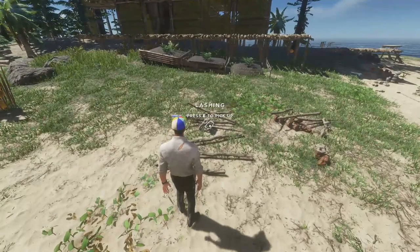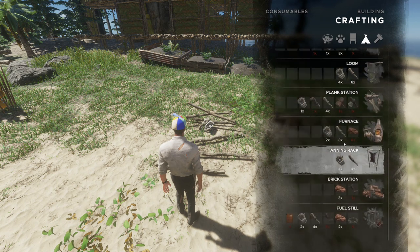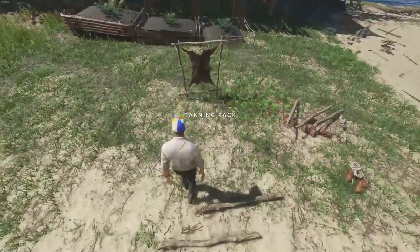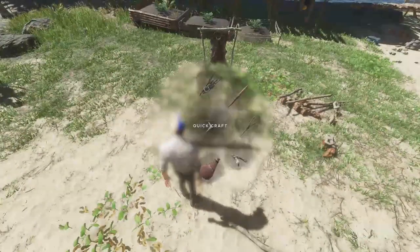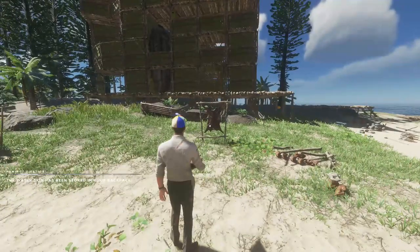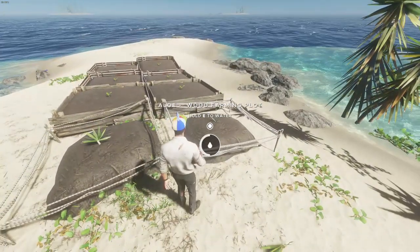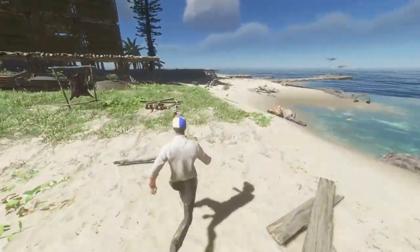The next best thing is to put up a tanning rack if you don't already have one — that takes four lashing and four sticks. Once it's placed, all we need is two leather and one stick. We can craft our water skin as long as we're next to the tanning rack. This container gives us three servings of water, which is a little bit quicker, but still not good enough. We are all about time saving here.